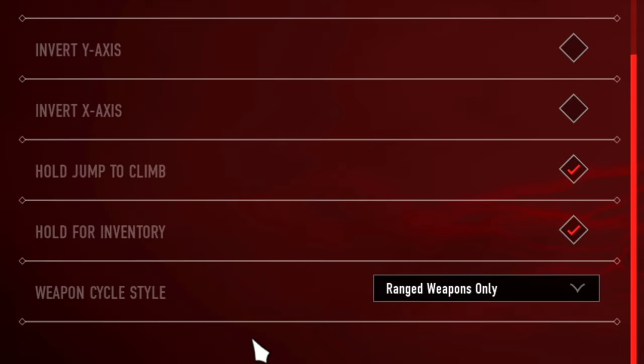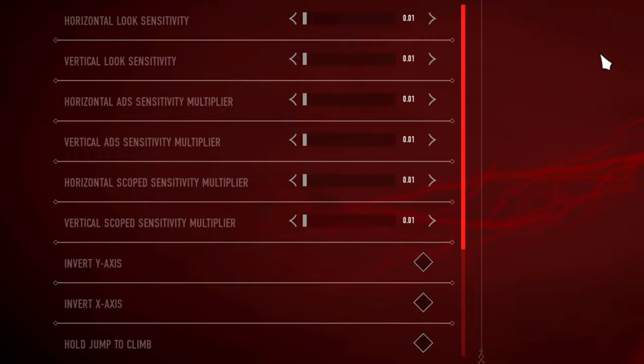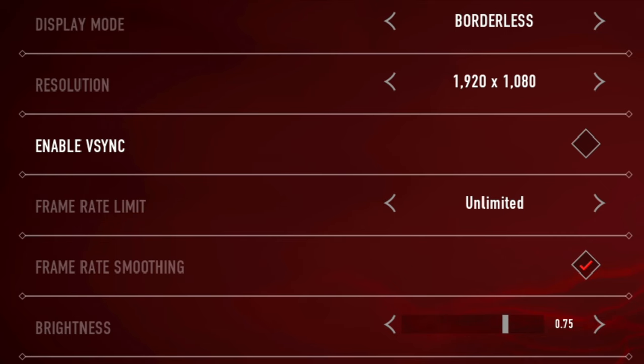For weapon cycle style, I'm not entirely sure what it does — I left it on ranged weapons, which may be the default. For gamepad, it's pretty much keyboard settings but on a controller, so configure it as needed.